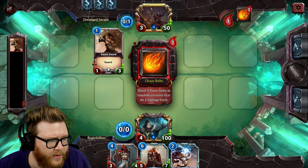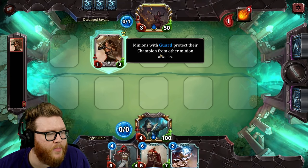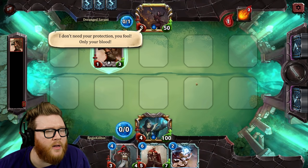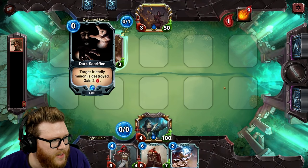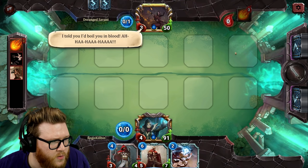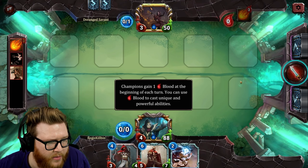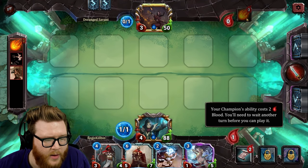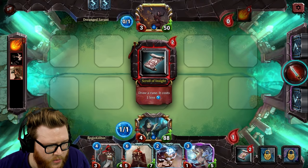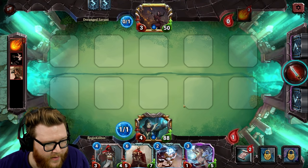New opponent — Deranged Savant — has a hero power: shoot three flame bolts. Minions with Guard protect their champion; unopposed minions must attack a guarded minion. An alternate blood resource is introduced: you gain one blood at the start of each turn and can use it to cast unique powerful abilities. We can do the same — Scroll of Insight draws a rune and costs one less, or you can trade blood for mana.